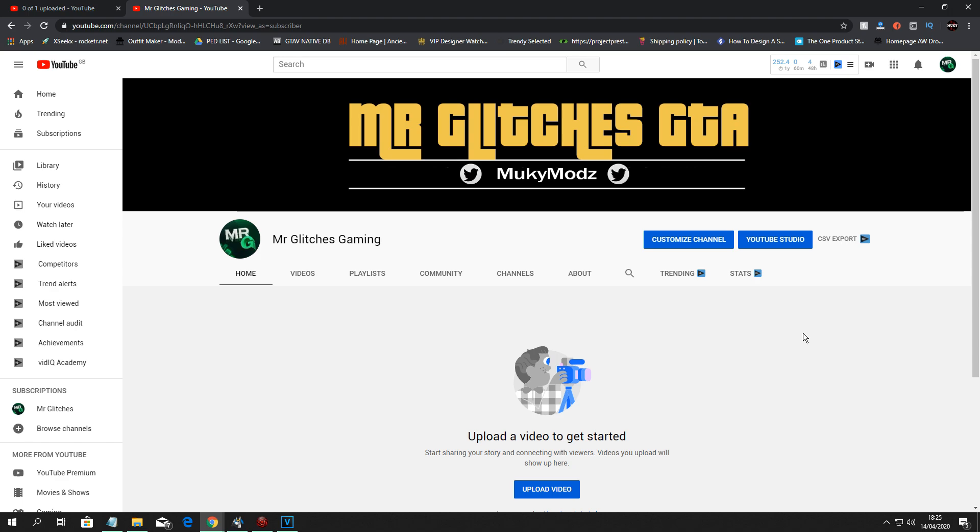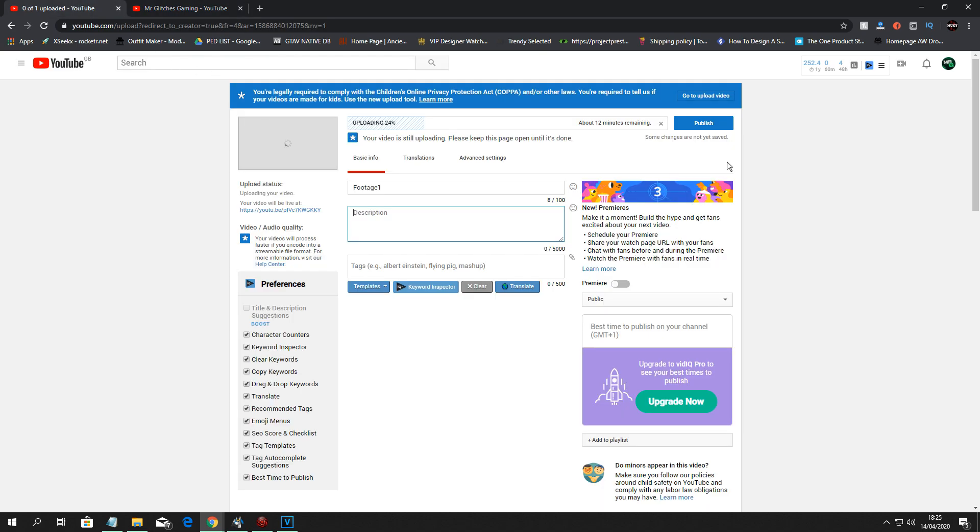Basically what you are going to need for this glitch is a bunker and an MOC. You want to make sure you've got the car that you want to duplicate in the back of your MOC. You want to make sure you do have a facility and also a free Elegy to dupe over inside there, and you are also going to need a glitched-out scuba outfit, which I'm going to be showing you how to make in the video.